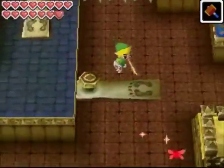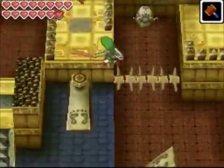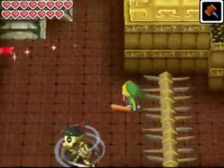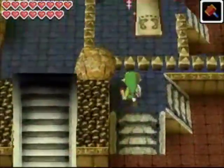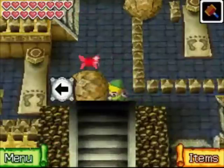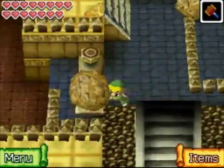We can just hop down and then spring back up, and head into this newly opened door. Over here there's going to be a room with a rock, and you just want to roll it all the way onto the spring platform. You can spring it up.